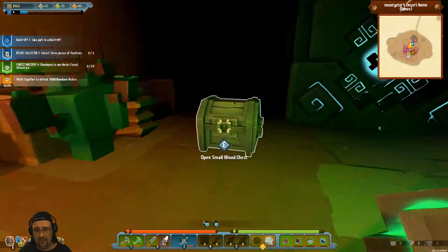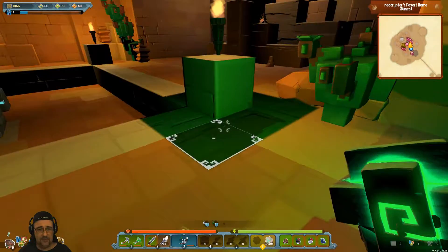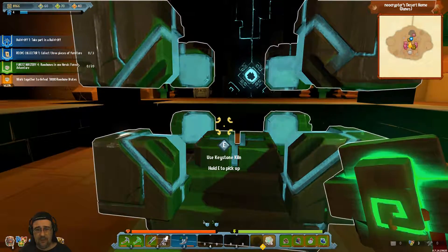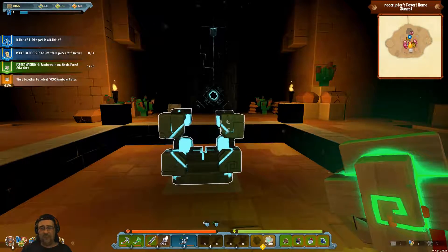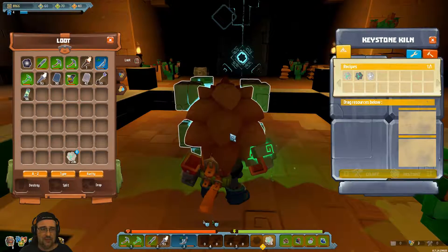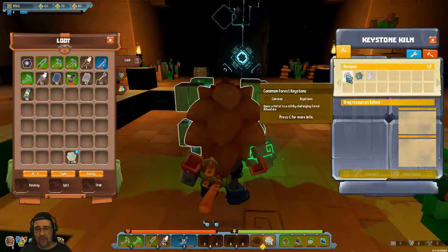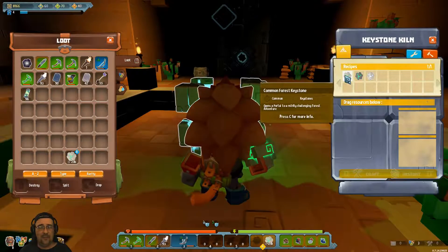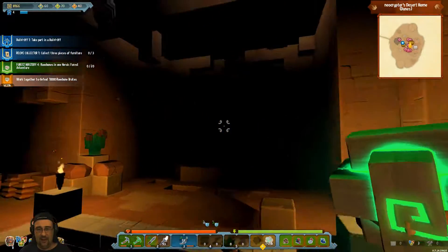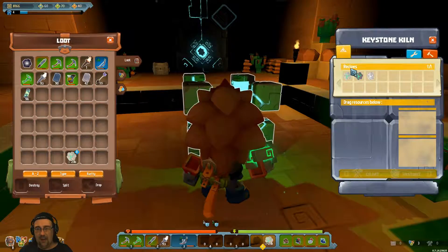So what's so cool about this game? It kind of takes a page from Trove and Cube World, which are actually pretty similar — voxel-based adventure, action combat, run around, level up your character, collect weapons, fight bosses, fight monsters, and things of that nature. How do you do that? You collect these things called keystone fragments. In this chest I have some — 96 forest, 111 arctic, one desert, and a couple of these keystones which will open up portals to adventure areas.